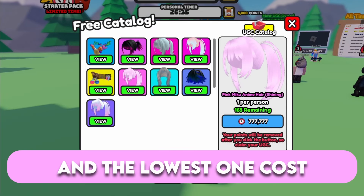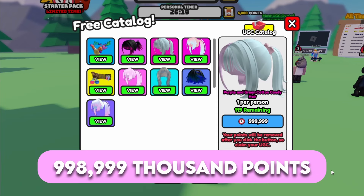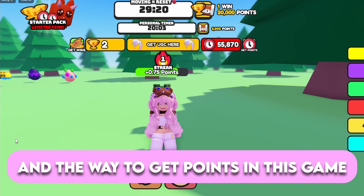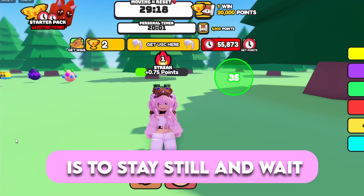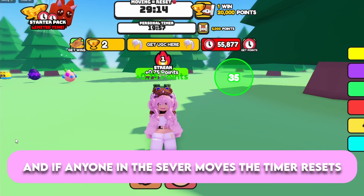The lowest hair costs 777,777 points and the highest costs 998,999,000 points. The way to get points in this game is to stay still and wait until the timer at the top of your screen runs out. If anyone in the game moves, the timer resets.